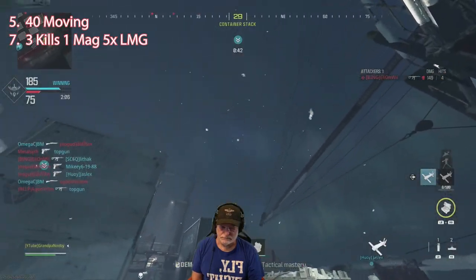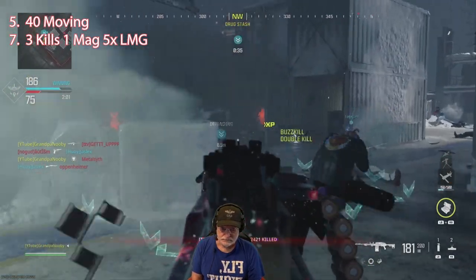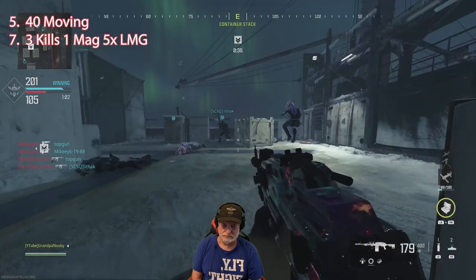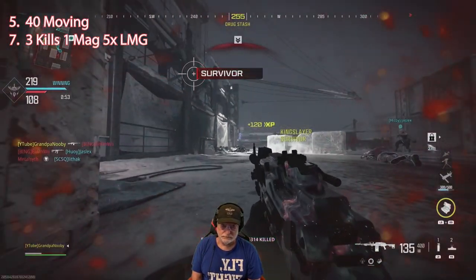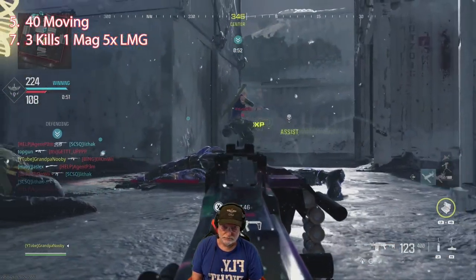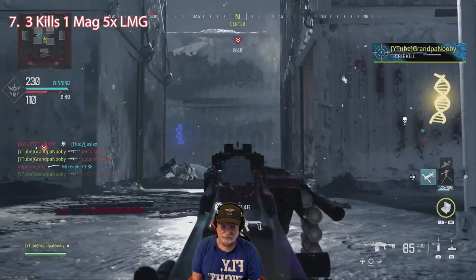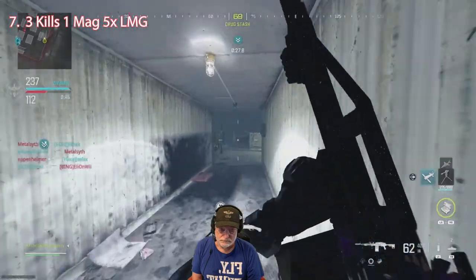We're looking for 40 moving kills and three kills with one mag five times. There's the Puel Miatt 762 — there's a triple kill, so that for sure counts. I still had 175 rounds left in my magazine after that triple kill. Sleazing a little bit, but when you need to get three, you do it however you can. Got that purple-veiled nun, two kills in a row. And there are the 40 operator kills while moving — now all we need are three kills with one mag, five times with an LMG.